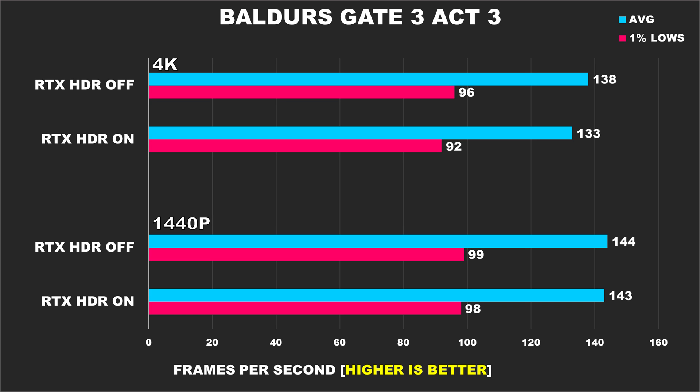Baldur's Gate 3 in Act 3 using high settings is next, and this is another game showing us excellent results. I think the reason why this game isn't impacted as severely as some of the other titles is because it's primarily CPU-bound, even at 4K. Nonetheless, you can turn on RTX HDR in this title and enjoy good visuals without having to worry about a drastic performance loss.